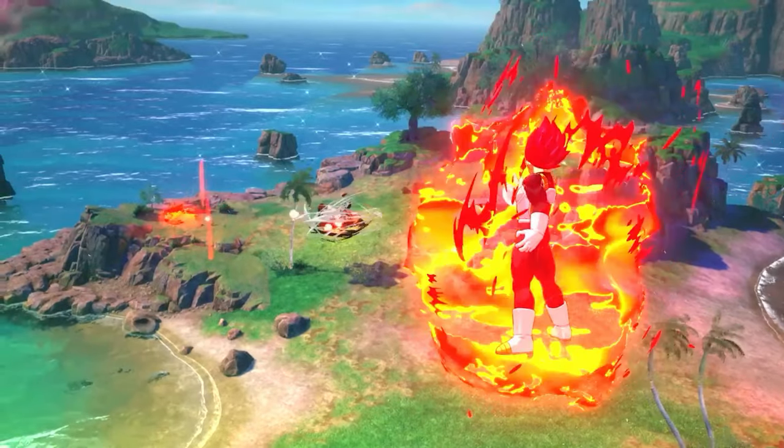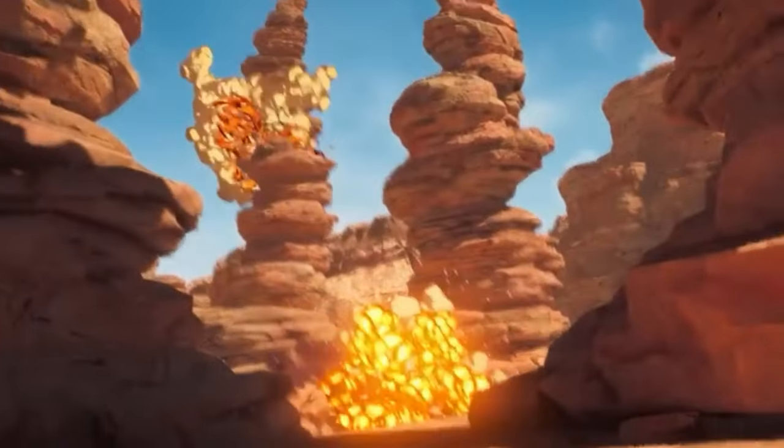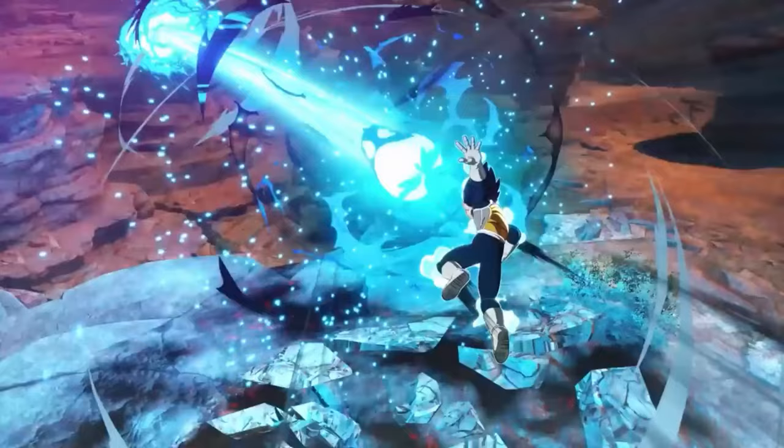Each singular blast will cause bigger destruction effects than we've seen in any other Dragon Ball Z game. The pillars also have physics. Incoming ki blasts that you deflect — and I assume guard — will cause the ground to shatter under you due to the energy.